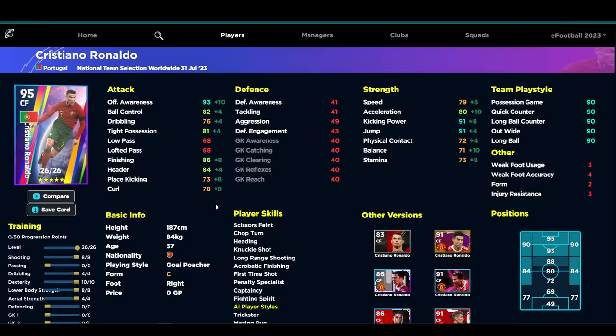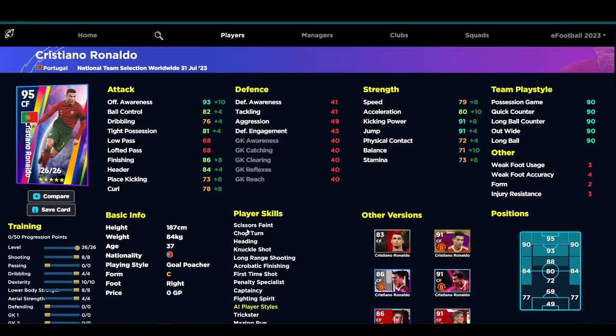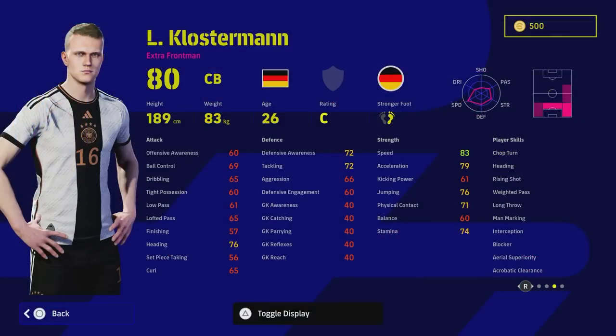Finally Cristiano is getting a bit of love with a few cards out. We all want legend Ronaldo — prime legend Ronaldo with maybe 90 acceleration, 90 dribbling, and 90 finishing would be the ultimate, maybe a best-of card. He definitely deserves one. Him and Messi are the GOATs of my generation. For now, we've got this card, which is very similar to the player of the week card when trained up, actually a little bit better depending on how you train him. He's got heading, long range shooting, acrobatic finishing, and fighting spirit — a unique center forward build for a goal poacher. 81 tight possession, 82 ball control, 86 finishing, 84 header, 91 kick power, 91 jump, 80 acceleration, and 93 offensive awareness. Even with low balance, you're playing him as a big target man who's a bit more mobile than Lewandowski or Benzema or Harry Kane.